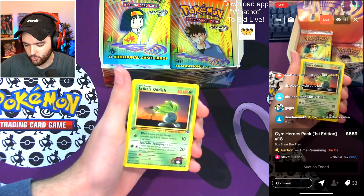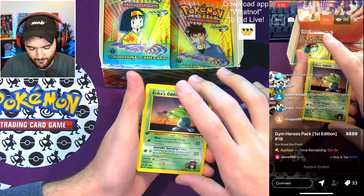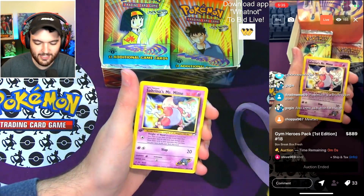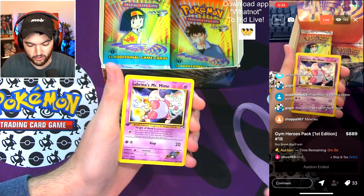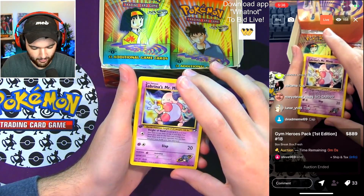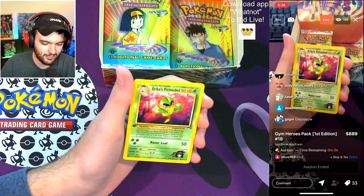Erika's Oddish — great pull, one of the better commons you can get here. Love that Oddish art too. Three, two, one — baited! Great bait though. Sabrina's Mr. Mime — the commons are so good in this set, I'm blown away. Three, two, one — it's a cap. Erika's Victory Bell.